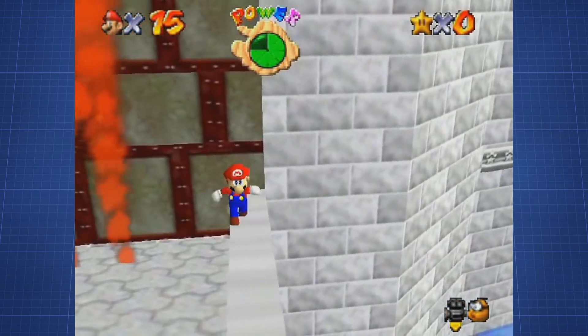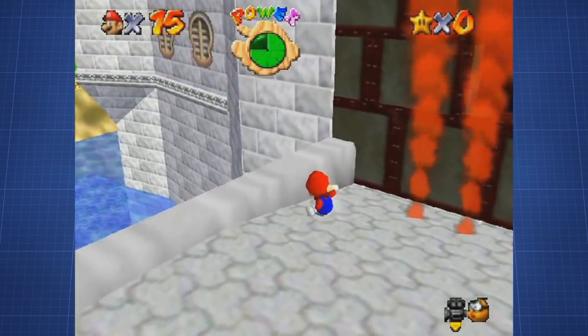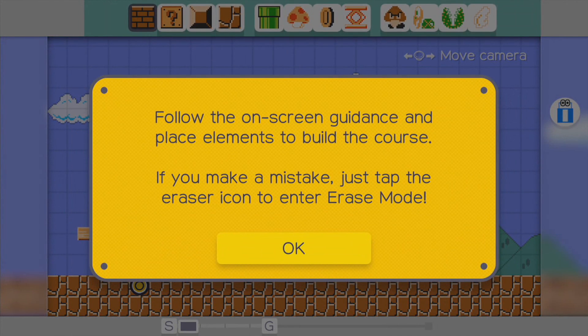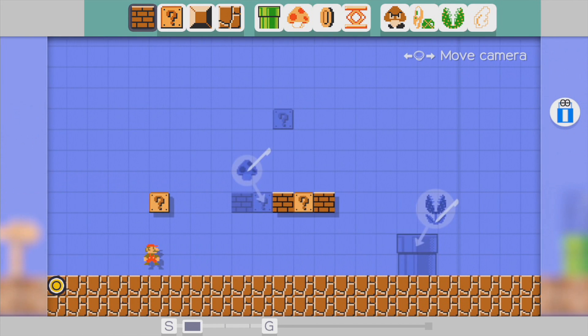For years people have been making their own fan levels by creating all kinds of ROM hacks, but at some point Nintendo saw the opportunity to turn the passion for level creation into a game. Super Mario Maker — the game where you create completely new levels in a level editor or play fan-made ones with all kinds of twists and challenges. The game was quite a hit, selling a total of more than 5 million copies.